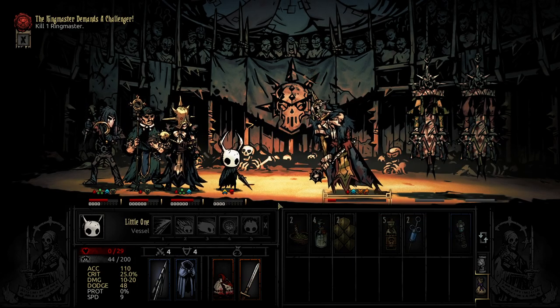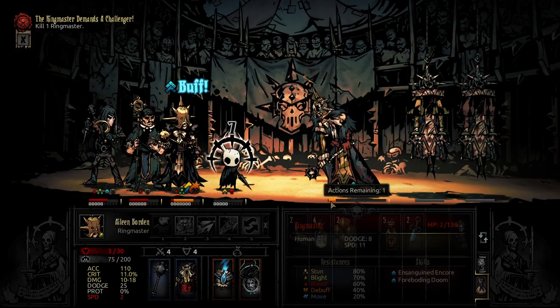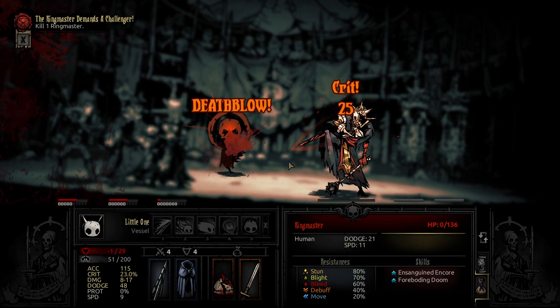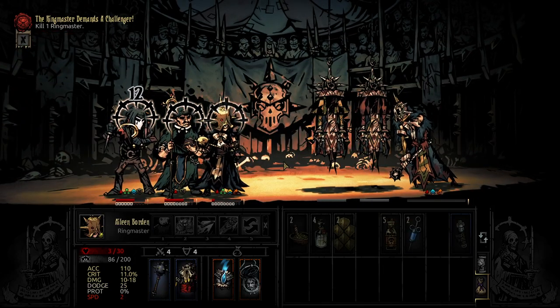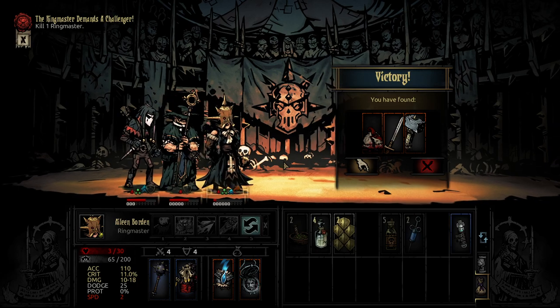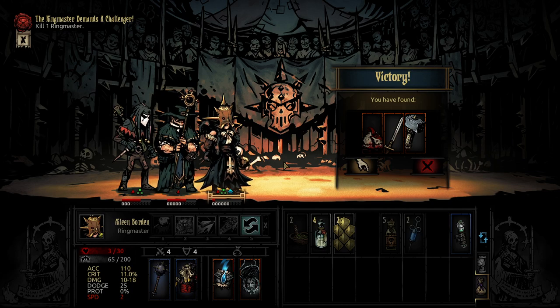Little One can heal himself, so I'm hoping we can — don't go for him again. Thank God. Look at this — Palpable Fear. You've got bleed on you. Let's just go for the kill. No! No way! What? As the fiend falls, a faint hope blossoms. I'm speechless. Every enemy in the game can't riposte if you kill them first — every single enemy in the entire game cannot riposte if you kill them first.